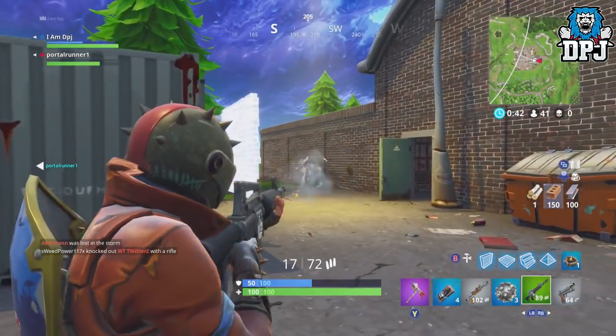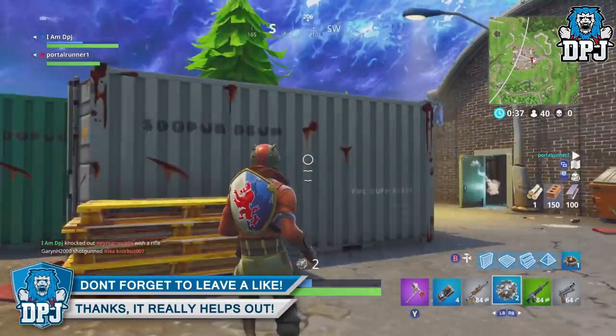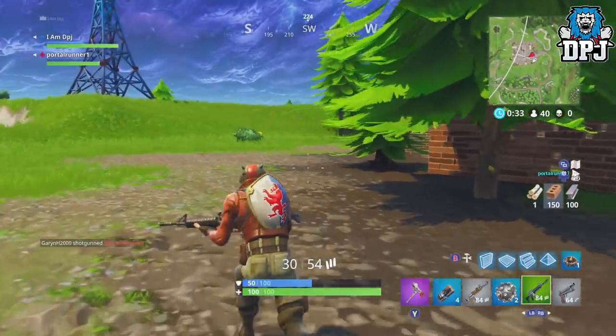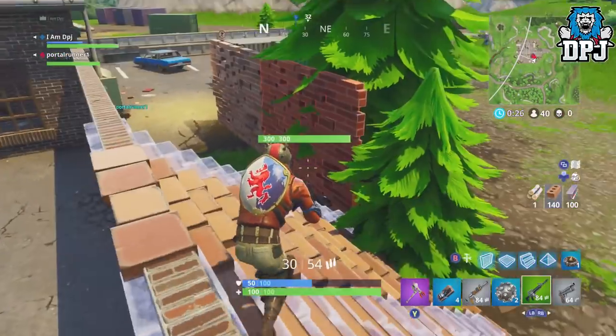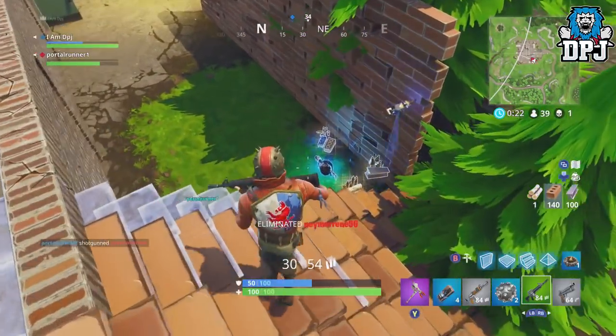So I was messing around in the recently added limited time game mode, Blitz, which is super fun by the way and it's here for another week. The storm is absolutely relentless though — do not get trapped in that storm, it drains your health. Now I was messing around in this and I came across a boogie bomb. I know these were taken out of the game because they were used to glitch out the game so you could literally carry unlimited items.